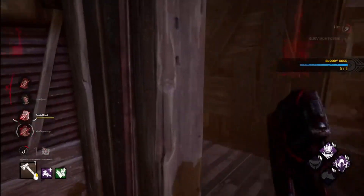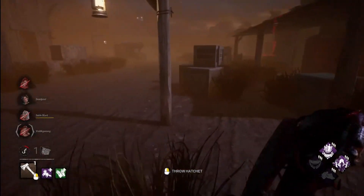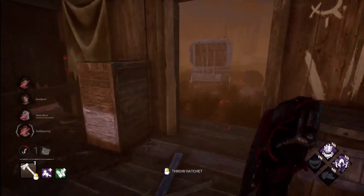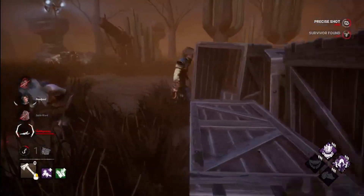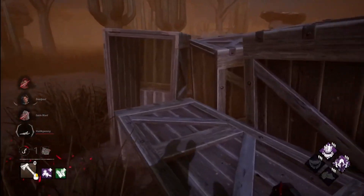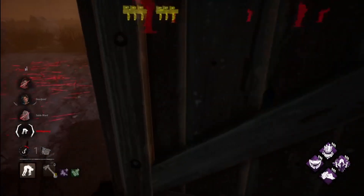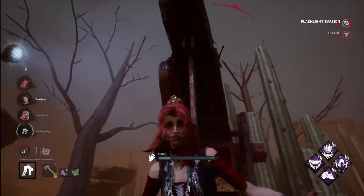There we go. She got that pull off from hell there — and those scratch marks. She actually had the perk to do that I guess; she didn't have scratch marks. That was bad. Why aren't these people blocking for their teammates? I can't even tell where this person is. They're going to throw at the end of the game.